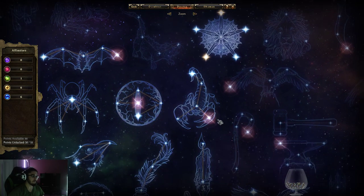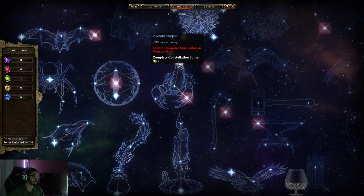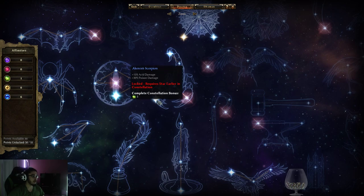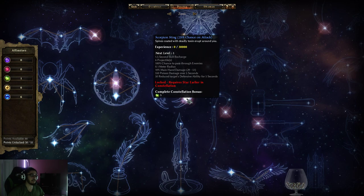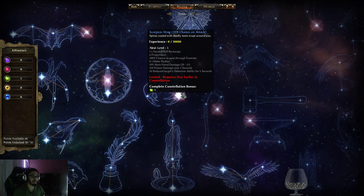So we also need to find green. I'm going to use another example with Scorpion. Scorpion gives offensive ability — which is accuracy and crit — crit multiplier, poison damage, and offensive ability. It's more themed around poison. The Scorpion Sting proc has a 25% chance on attack to activate, with a 1.5 second skill recharge, six projectiles with 100% chance to pass through enemies. It scales partially off your main hand damage, has its own poison damage over five seconds, and reduces the target's defensive ability for five seconds. Sometimes you take a constellation just for the proc at the end because it benefits you so much.